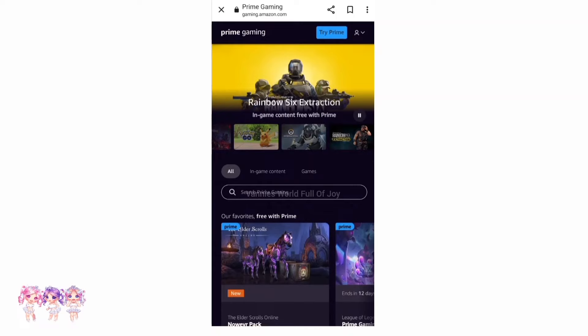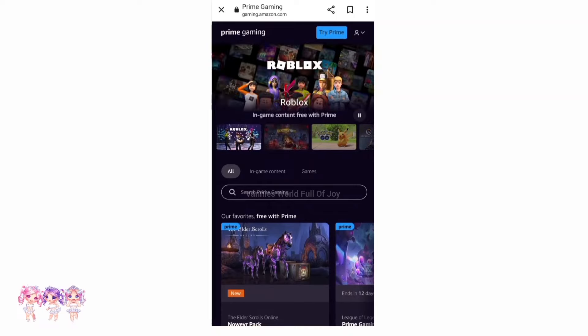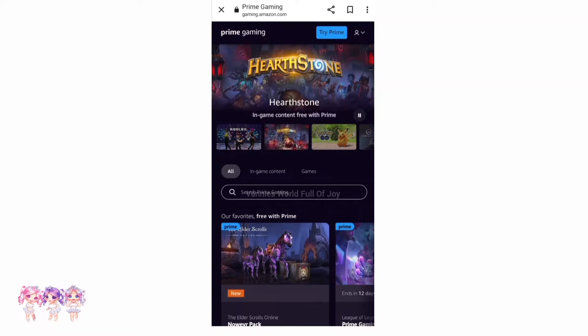First, we have to go to gaming.amazon.com. It is called Prime Gaming. Then what we have to do is we have to create a Prime Account, or you can start a 30-day free trial.